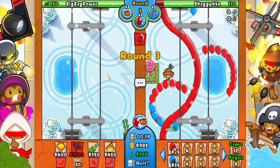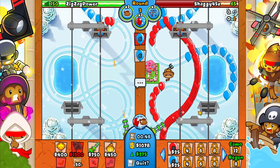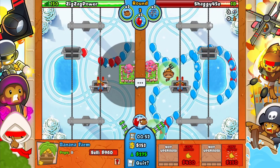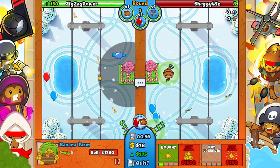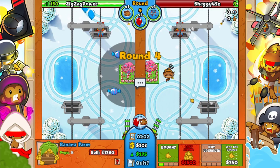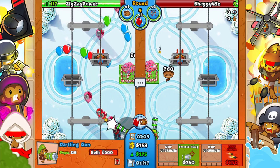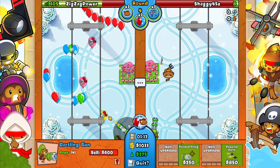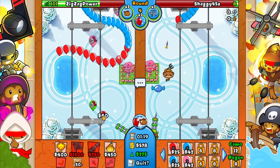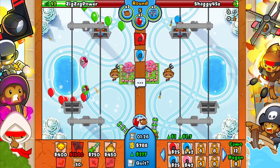He goes for farm, which on every other circumstance would be fine, but this map is so short that he's not going to have time to get up defense. Normally you do want to go for farm, but not on these maps. He's going to get punished - there go the spikes, he doesn't have defense up. This is pretty bad for him. I'm going to go for farm too, but look at how many lives he just lost. All I have to do now is go for my farm and wait.